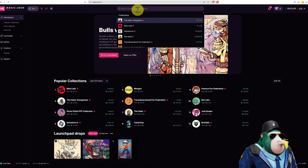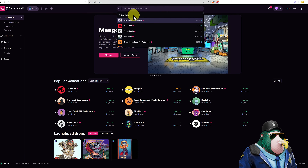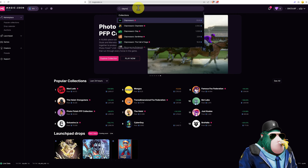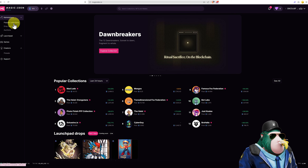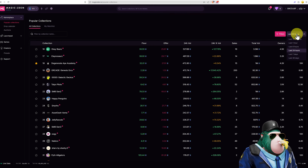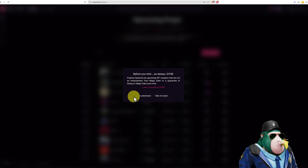Let's get familiar. If you've watched my tutorial on Tensor, you may find this more simple — it's a far simpler layout for a new person. Up at the top we can search for collections such as Degen Apes, Mad Lads, Kleinosaurs, The Heist, and so on. On the left we've got a cool toolbar with Popular Collections. We can add them to our collection and change the filters, including changing from last 24 hours to 30 days. Then we've got a drop calendar — have a read and click 'I understand,' and I'll teach you about doing your own research and how to find good NFT projects in the intermediate course.